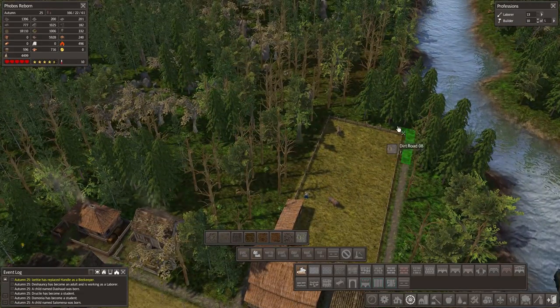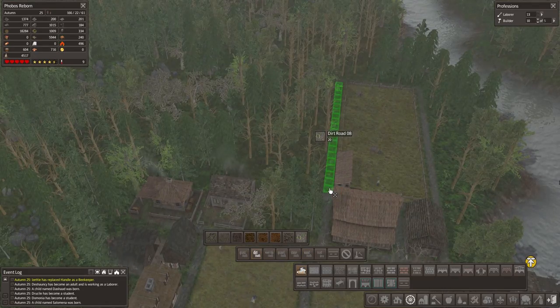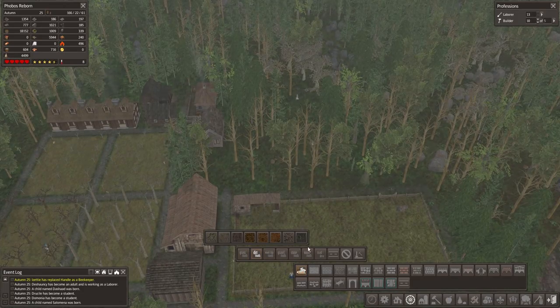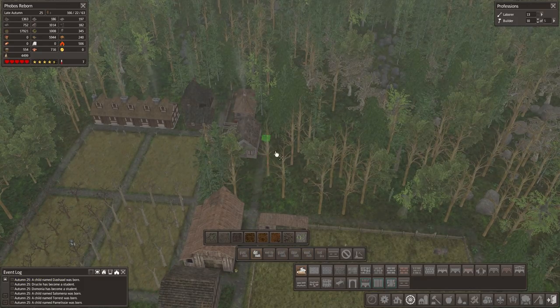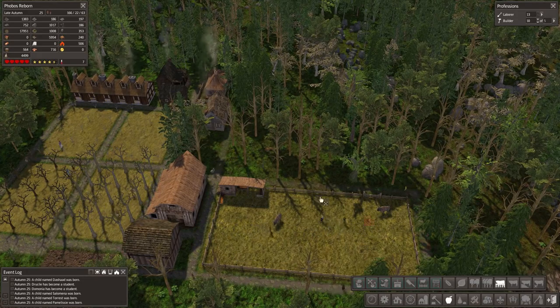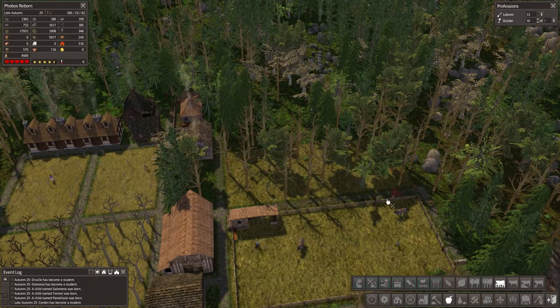Dirt roads first — first comes the dirt road. It actually fits over here nicely. Llama pen — does whatever llama pen does. Let's continue this road over here. And food production — pasture, 8 by 20. Let's go. Perfect.